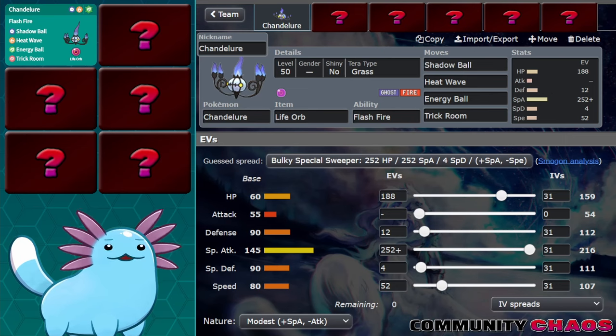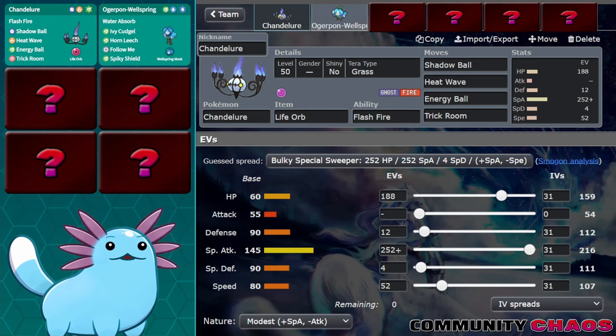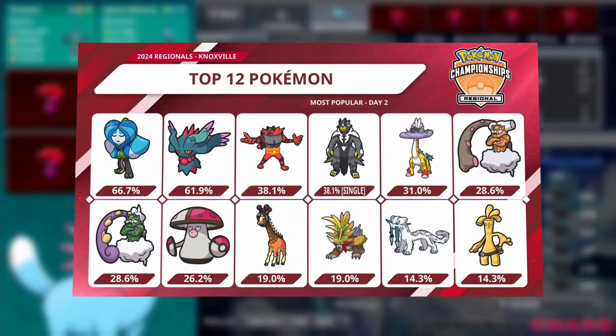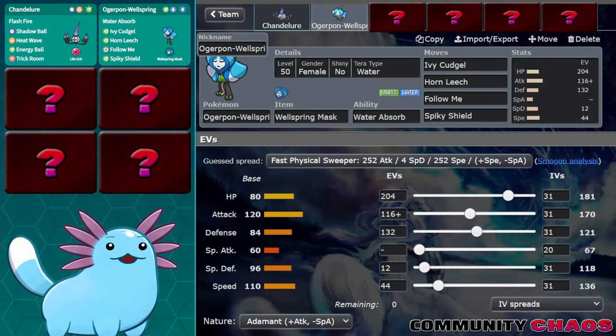So how do we support Chandelure? We know it packs a huge punch but is on the frailer side, so what makes a good partner? A pretty easy answer is Ogrepon Wellspring. With the ability to redirect with Follow Me, as well as deal heavy water-type damage with Ivy Cudgel, Ogrepon Wellspring is just an amazing option for any team. There's a reason it rose to number one usage in Day 2 at Moxville — it is just an incredible, oppressive, and disruptive Pokemon.